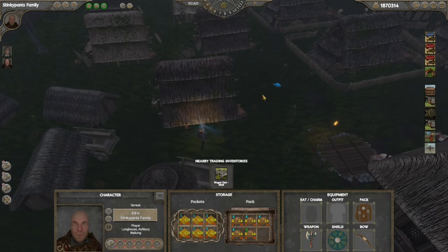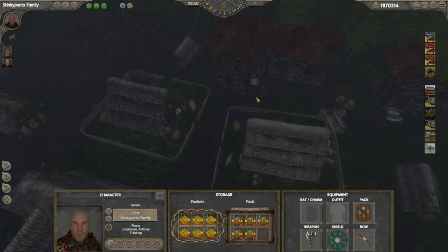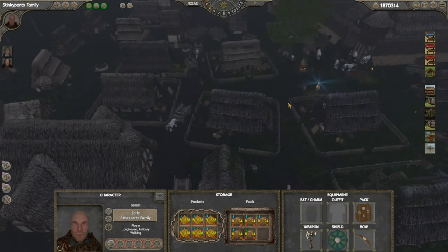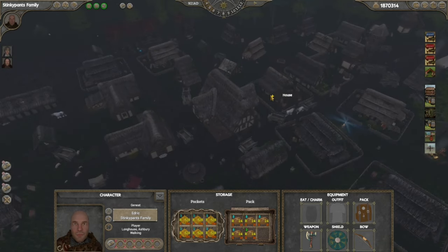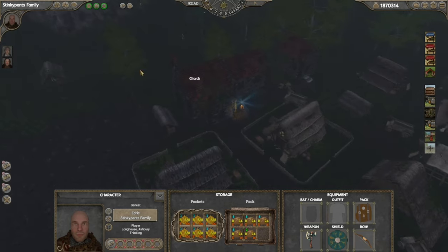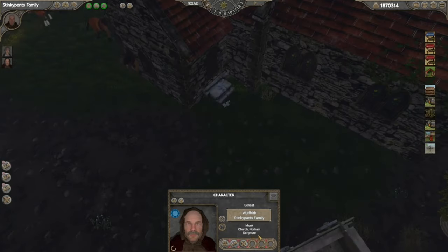We're still having a lot of pathing issues in Sailing, unfortunately, but I'm very confident those will get worked out at some point. I'm going to hit the plus button a couple of times to speed up time, send this guy over, and then hit minus to slow time back down.